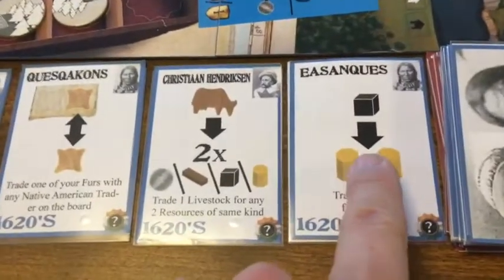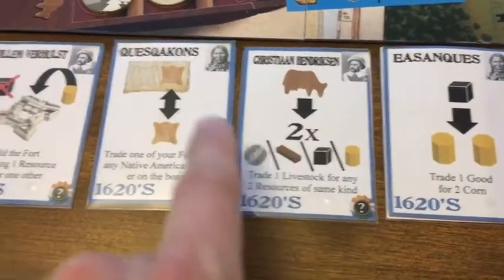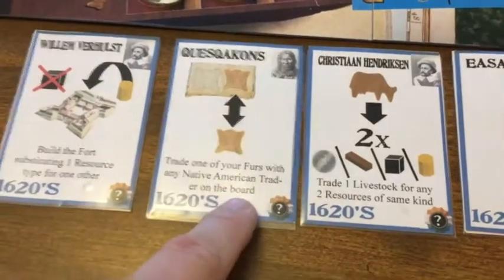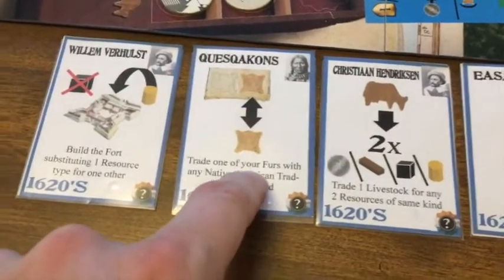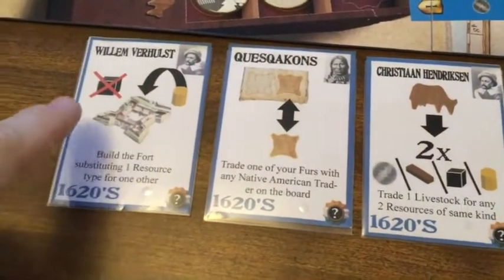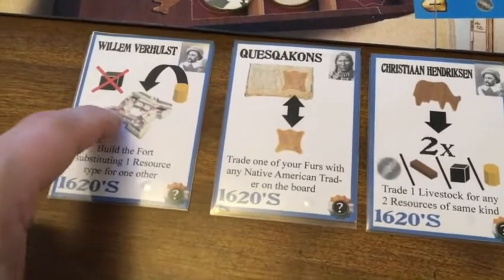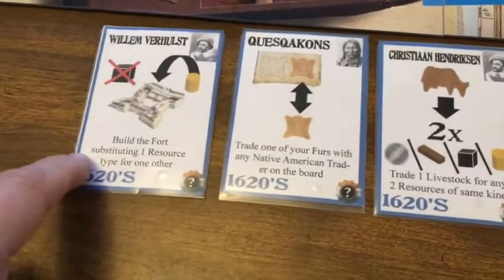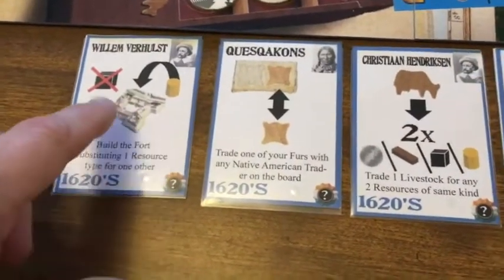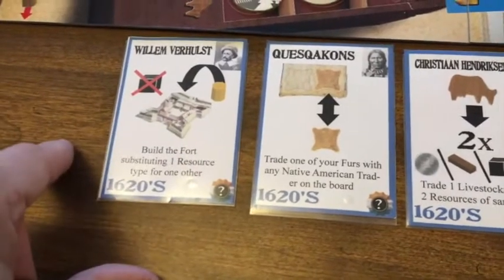For instance, here you can trade one good for two corn. Here you can trade one livestock for two of any other resource. Here you can trade one of your furs with a Lenape trader and get a better one that fits better to score more points on a ship order. And here you can substitute any one good for any other good needed to build the fort — useful if you didn't have one of the required resources.